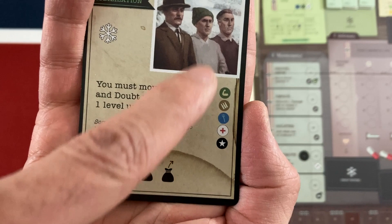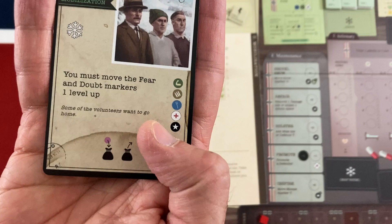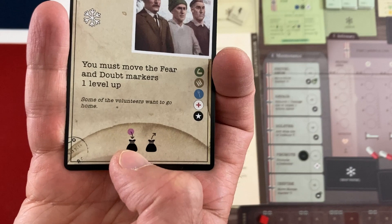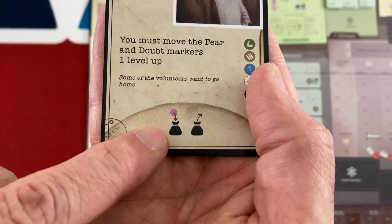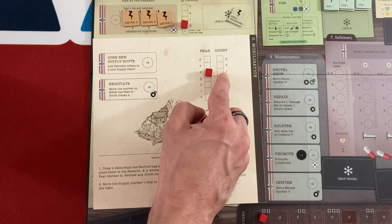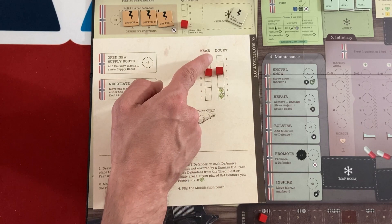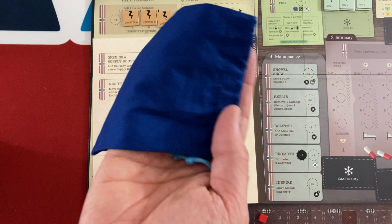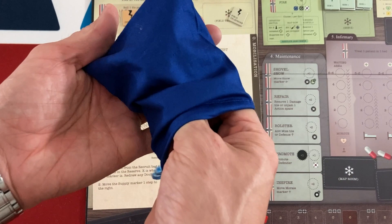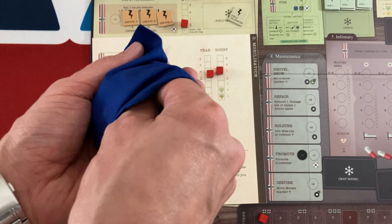On the event card, you also see unit priority — if any effect injures or loses units this turn, this gives the order of who gets hurt. Down here, very importantly, we're going to add doubt tokens to the recruitment bag and then draw to recruit. The bag is seeded with almost every unit you can recruit in the game. Right now we have one doubt token in the bag, and this icon means to add more based on the current doubt marker position, which is at one — so we add one more. The recruitment draw lets you get up to four soldiers, but the moment you draw a doubt token, you limit yourself to one and stop.